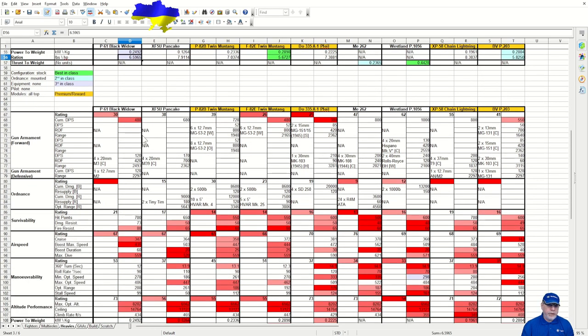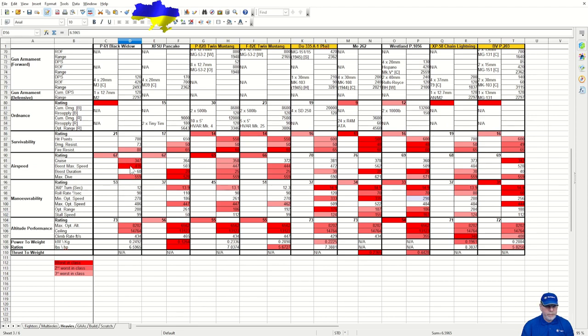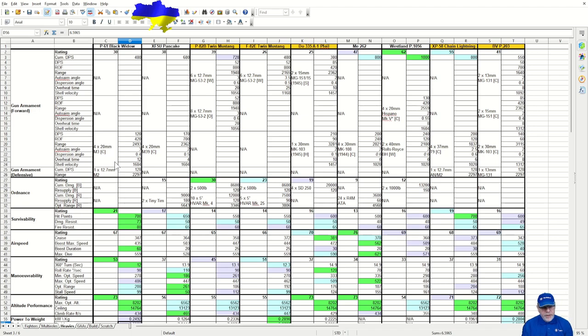Looking at the worst-in-class figures, we've already covered the armament and the air speeds — particularly cruise and boost maximum speed. You're probably not going to be building this aircraft as a speed merchant, and those who like fast heavies may be disappointed. But for those who fly their heavies a little bit like light fighters, this is the aircraft for you. It's going to be easy to fly, very competitive against many aircraft it encounters, and a nasty surprise for some of them. That XP-58 is looking as if it might be past its sell-by date if lots of these start appearing in the game.